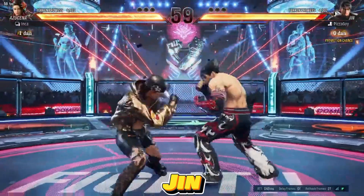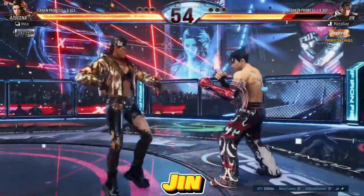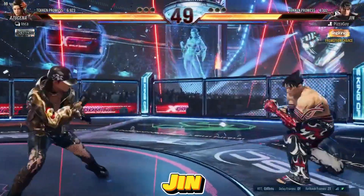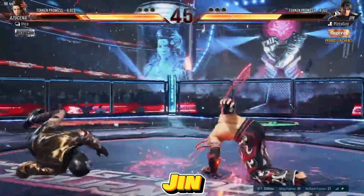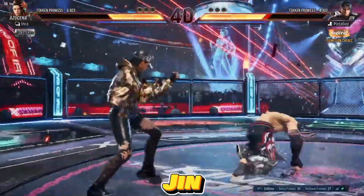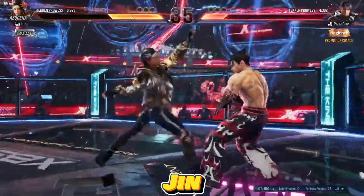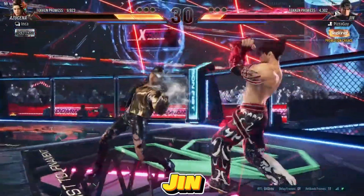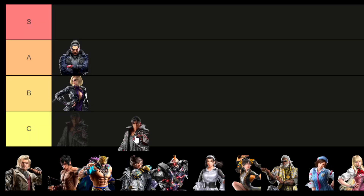In Tekken 8, Jin makes a powerful return, boasting an enhanced and well-rounded toolkit that takes his abilities to the next level. With some of the game's best normals and the added impact of counter-hit launches, he excels in both neutral play and applying pressure. Jin's fast and safe pokes contribute to a formidable neutral game, and he capitalizes even more on heat and the heightened damage system introduced in Tekken 8. Despite his strength, pinpointing Jin's weaknesses proves challenging in the competitive scene. As a result, I'm placing Jin in the S tier.